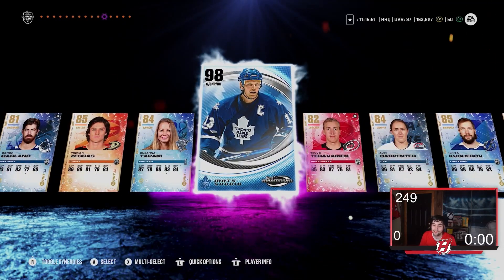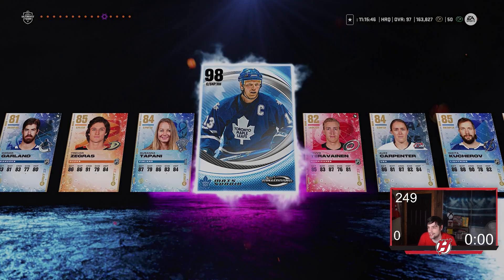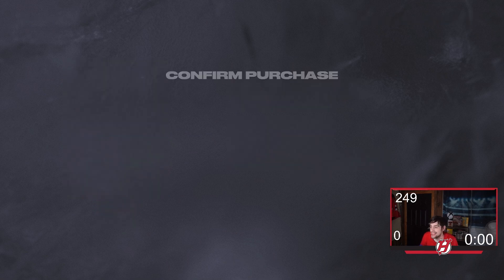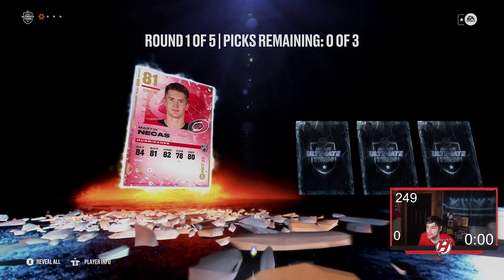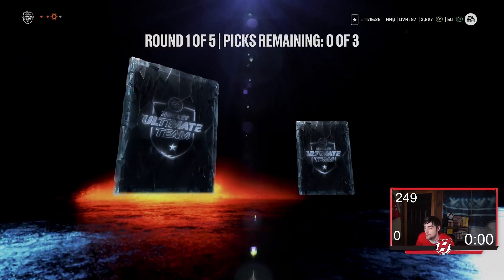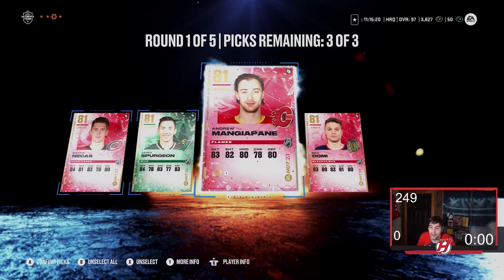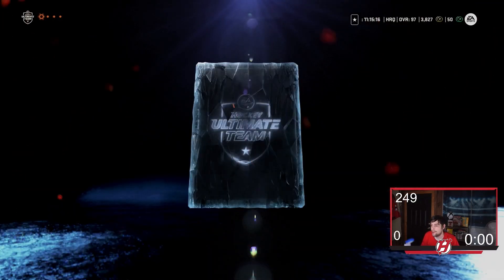Let's see what round one of the third pack looks like. That's crazy to actually get that — I can't believe it. My expectations are pretty low for this pack. I just pulled a master set player item 98 overall — can we really get anything as good or even close to that again? Probably not. But at least I know I'm going to be getting a lot of coins back. Round one: Natchez, Spurgeon, Mangiapani, and Max Domi.